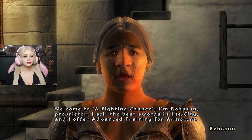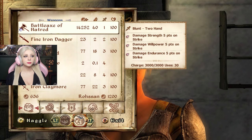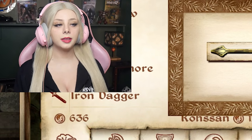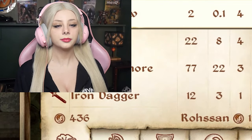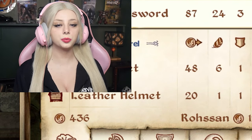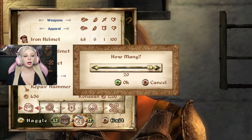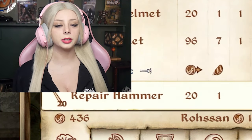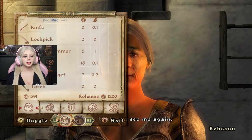Welcome to A Fighting Chance. I'm Roson, proprietor. I sell the best wares in the city. Let's barter — there's only quality goods for sale here. She has so many arrows. I'll take 100 arrows. A bargain at any price — you totally didn't just rip me off. And repair hammers. I now know that those are vital, that you need to keep your equipment in tip-top shape or else it doesn't work. So I will buy 20 of those. I barely have enough gold — but it's worth it. I'm making an investment.